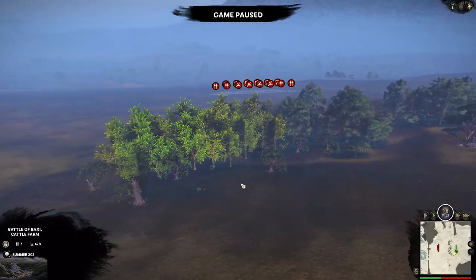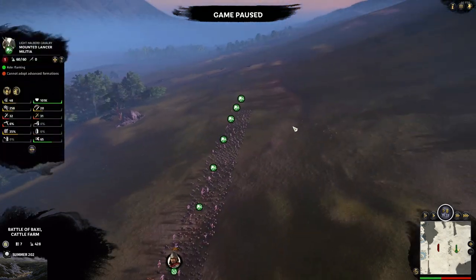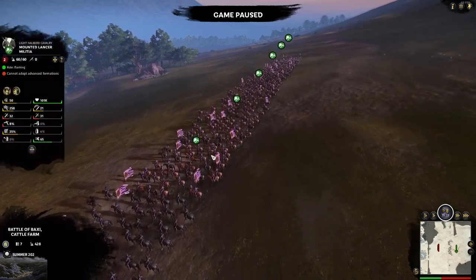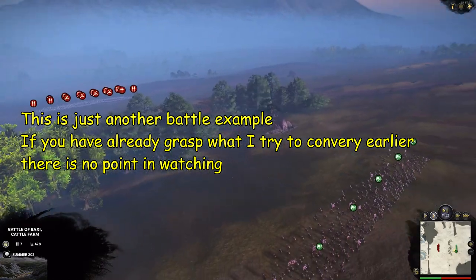Alright guys, I want to show you guys another battle. We're up against eight polearm infantry and six archer units, and we have a general and his bodyguards and six Mounted Lancer Militia. Let's take a look at how we're going to play this.